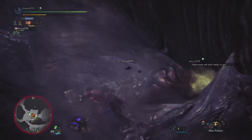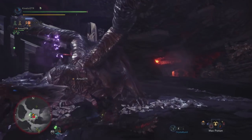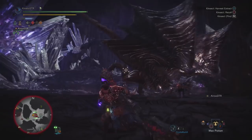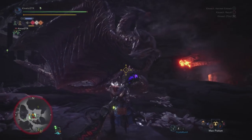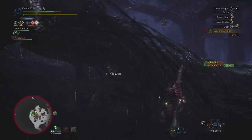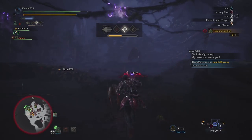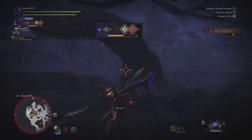Before we talk about the Glaive moves, I think it's best to start with the Kinsect. The Kinsect is that bug thingy on your arm and it is a vital part of what makes the magic happen in your fights. It powers up your attacks, your defense, can heal you, and even gives you opportunities to deal even more damage against your target. To take advantage of all of these benefits, we need to send out our Kinsect to engage the monster. If you've played a summoner class before in an RPG, it's kind of like that — giving commands to your pet to do your bidding — and what we want most of all before anything is buffs.